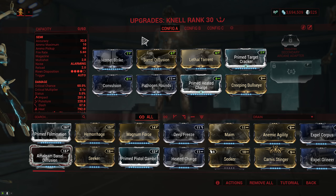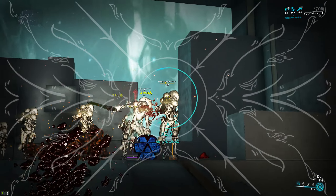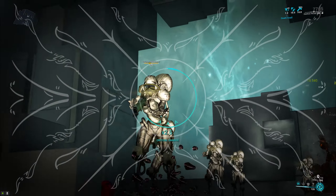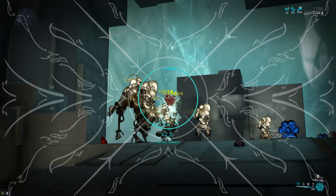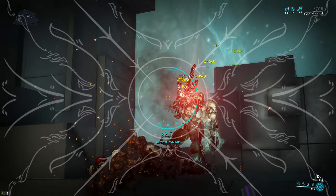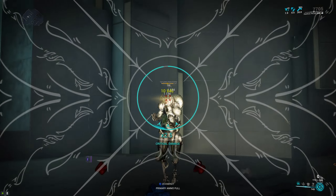If you would rather do that, I would recommend a high fire rate route instead. You could also swap the elements around and run viral and heat instead of corrosive and heat to get some damage over time on top. This is particularly potent if you're using galvanized mods, so you're running Galvanized Shot instead of Hornet Strike. In this case, I would also recommend Galvanized Crosshairs for your primary crit chance mod, as it will not affect your fire rate at all.